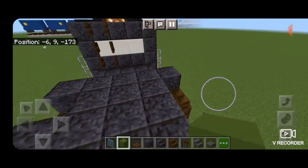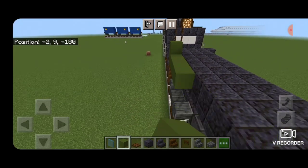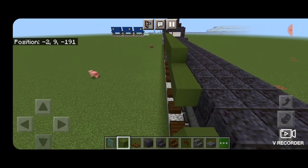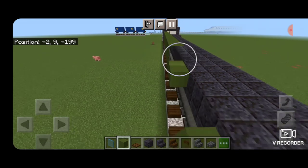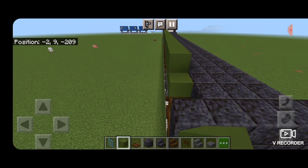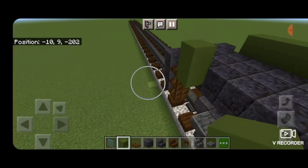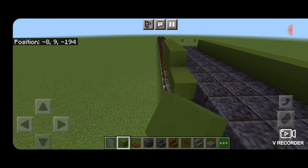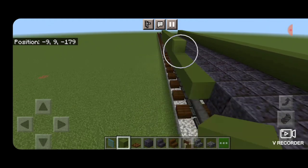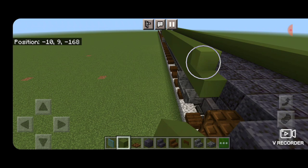Take out green concrete and replace the end blocks on each side with green concrete. Put two layers of green concrete coming down the length of the car — one layer aligned with the polished blackstone on top and one layer above it. Bring it all the way down on both sides.